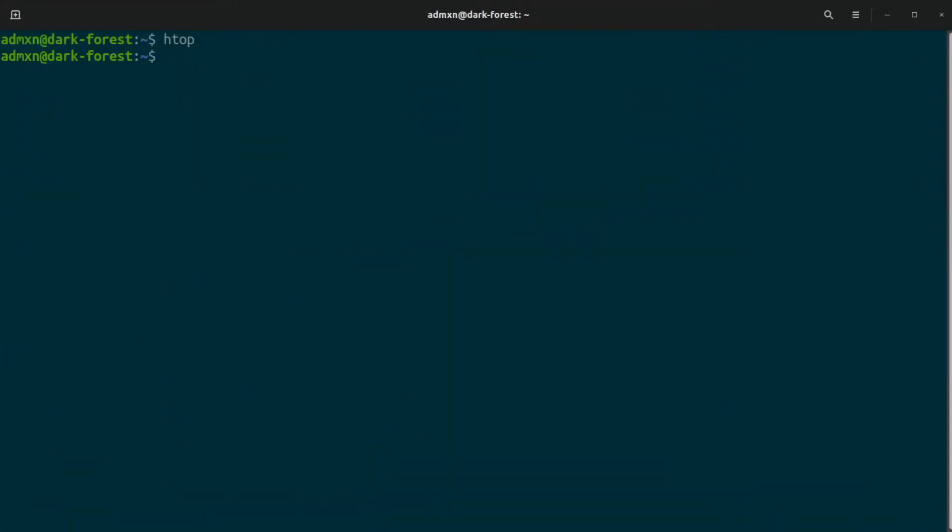In a terminal window, you'll wget that download link.